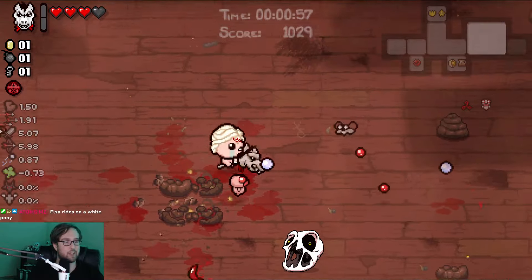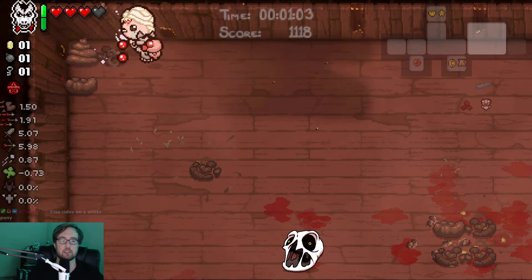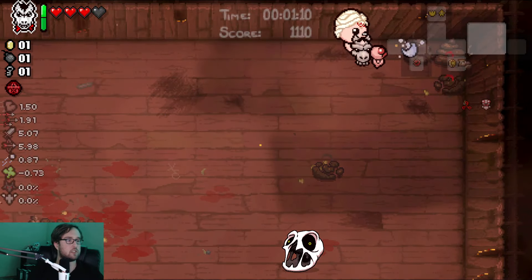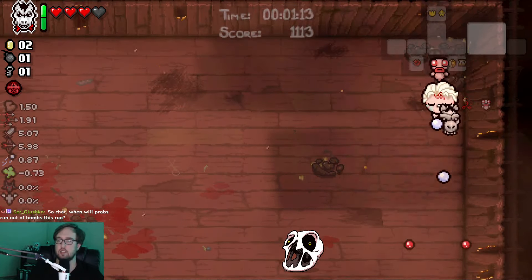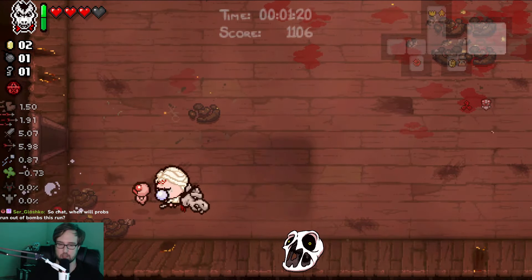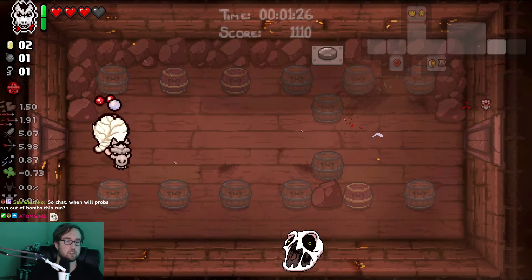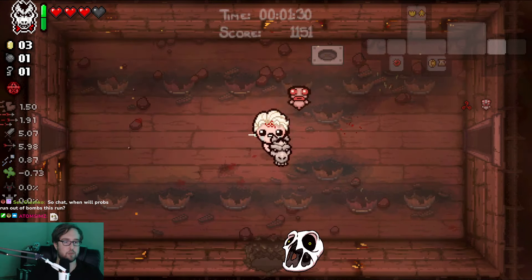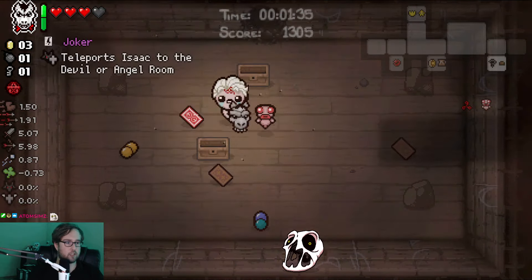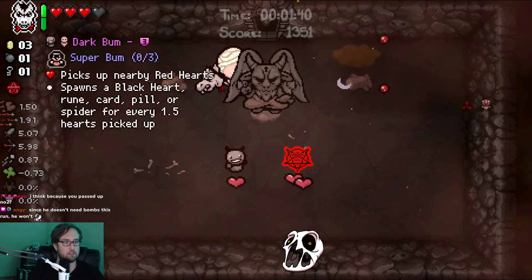Elsa rides on a white pony - yeah, that's actually pretty accurate with the hairdo. Chat, we want props - run out of bombs this run, run out of bombs. Why do we care about bombs? I don't need bombs for a delirium run. Okay, free super secret - we take those. Joker card, death card, tower card. I can just pop that here, I'm not gonna get a double deal otherwise. Can we do it? I think we do it.